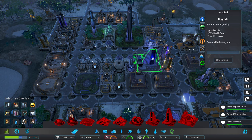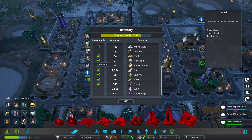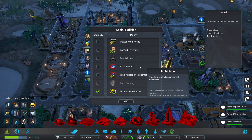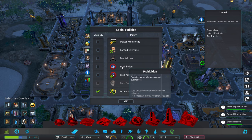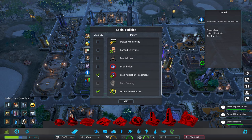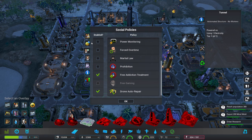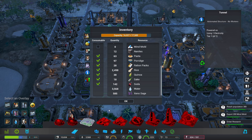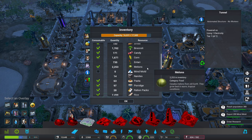Plus 50% healthcare — let's go ahead with that one. I would very much like to check out our policies again. Prohibition: bans the use of all enhancement substances — no, that's fine. Free addiction treatment — there we go: plus 10 hospital power usage, minus 33% addiction withdrawal effects. That's okay for me. We've still got a ban on Mind Mold though — don't want you using it.